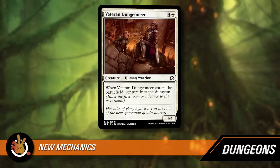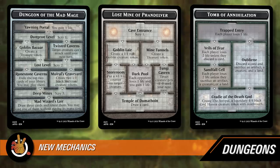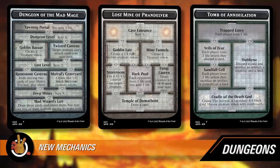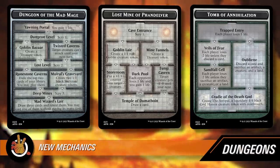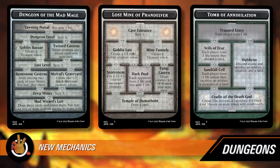The way that works in the game is there are three dungeons — that's all there are right now. When you venture into the dungeon, if you're not already in a dungeon, you can pick any of those three dungeons and go into it. Those are not cards in your deck or sideboard — they exist completely outside the game; they're more like trackers. You always have access to them, and you can pull whichever one out. The dungeons have sort of rooms in them. There's Dungeon of the Mad Mage, Lost Mine of Phandelver, and Tomb of Annihilation.